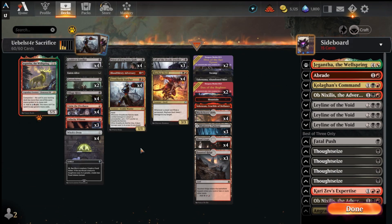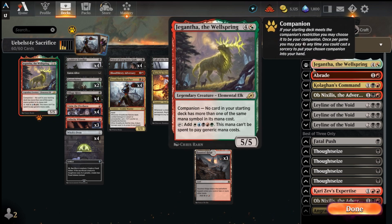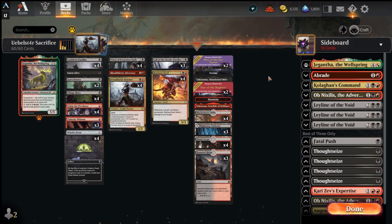Hey, what's up everybody, Hollywood Pizza here and we're going to be playing some Rakdos Sacrifice — that's right, good old Cat in the Oven, one of the best decks I think in Explorer. It didn't really gain too much from the Shadows over Innistrad set, but you know what, can't beat an old classic. This deck always does great in our tournaments and I think it's just a really great choice for ranked as well.